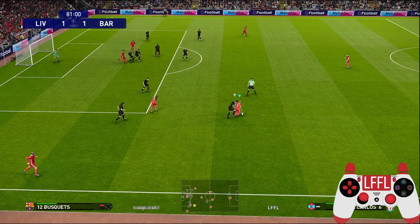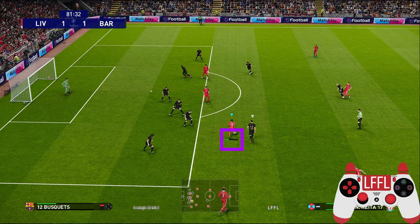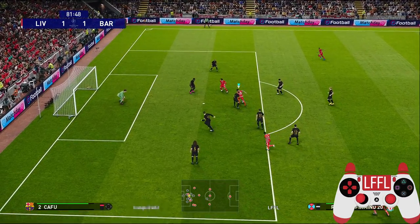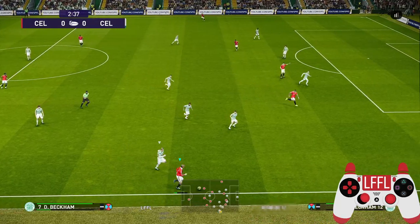Now let's take a look at some examples if you try this out near the penalty box. Make sure your pass is not that strong so that the ball will not travel far when you turn around. Another example.